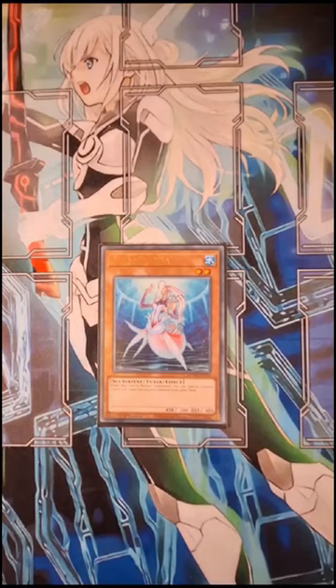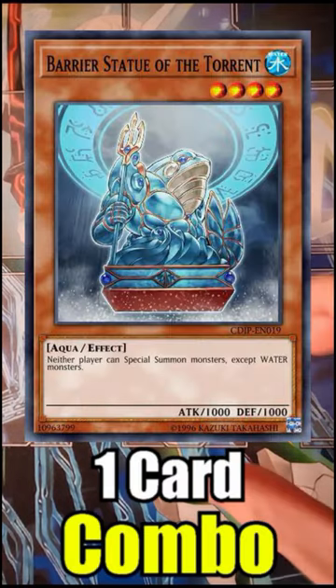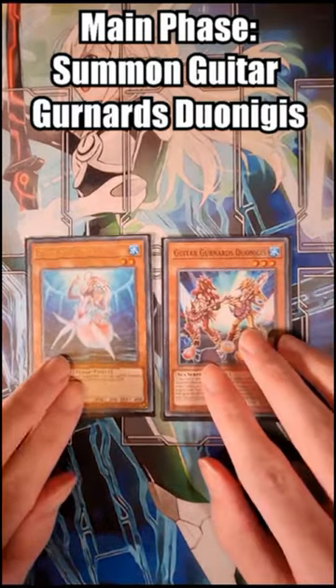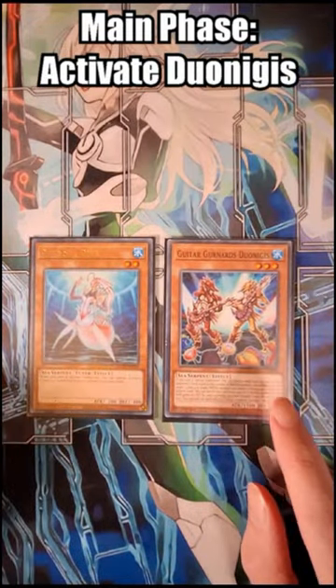Here's our one card Deep Sea Diva combo that can end on a Barrier Statue of the Torrent. Normal Summon Deep Sea Diva, activate the effect, we're going to summon our Diogenes. When activated his effect, we're going to banish two cards at the top of our opponent's deck.